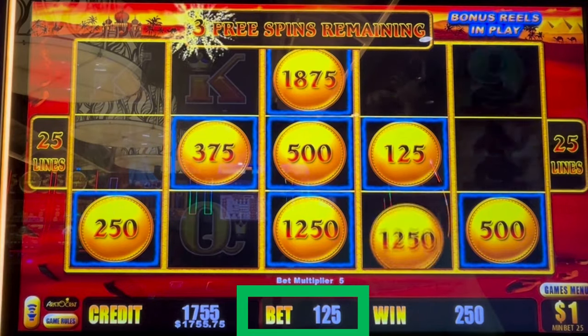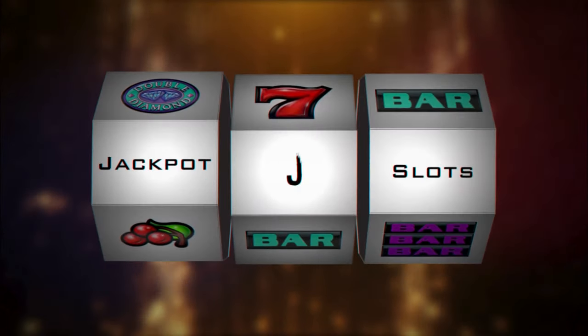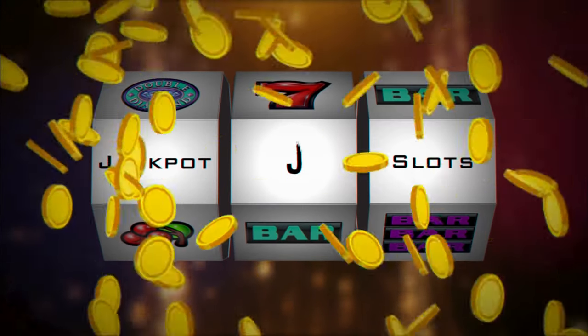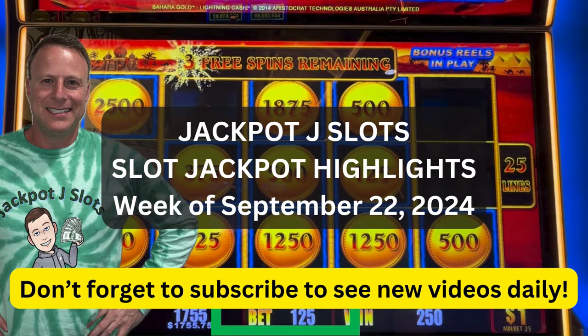Come on, do it. Five times. Yes! There we go. 1875 and 1250 — we're back in the green. Come on, that miner is teasing. Let's get it. Jackpot J Slots bringing you this week's jackpot highlights. Hope you enjoy.